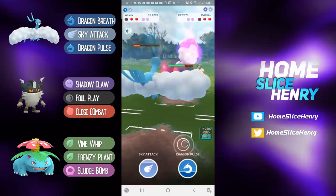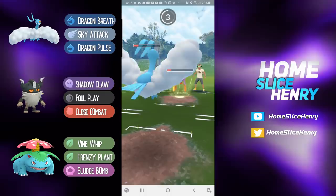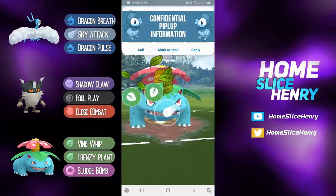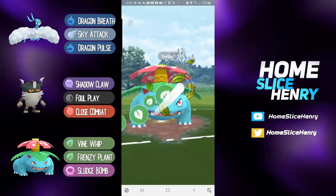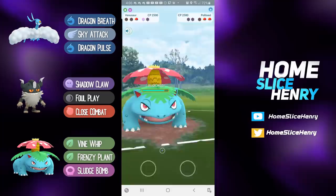Drifblim is coming back in. Building up to two Sky Attacks and deciding to go for the Dragon Pulse right as they get to the Icy Wind — and it lands! At this point you just let this go and give two shields to Venusaur. Venusaur comes in and there's an Exo Polytoad in the back. Venusaur does so well in this matchup; all you have to do is watch out for the Blizzard. Polytoad is farming up so much energy, just going straight for the Frenzy Plants to get the shields out of the way. The Polytoad will probably bait twice, but out of an abundance of caution you have to double shield here.